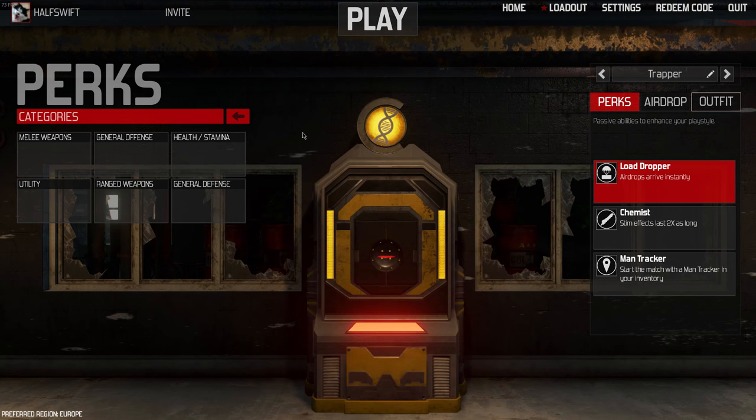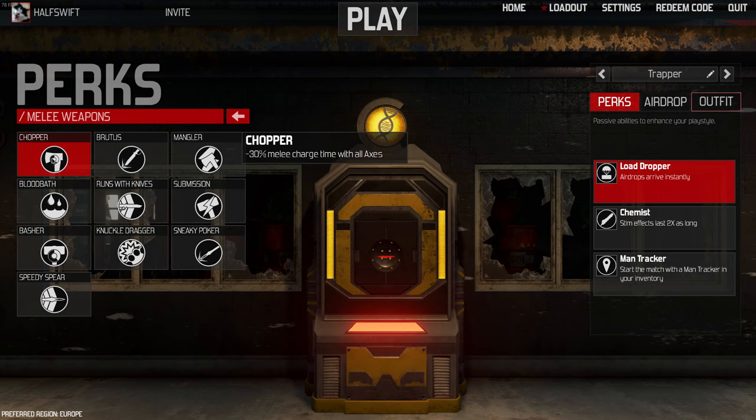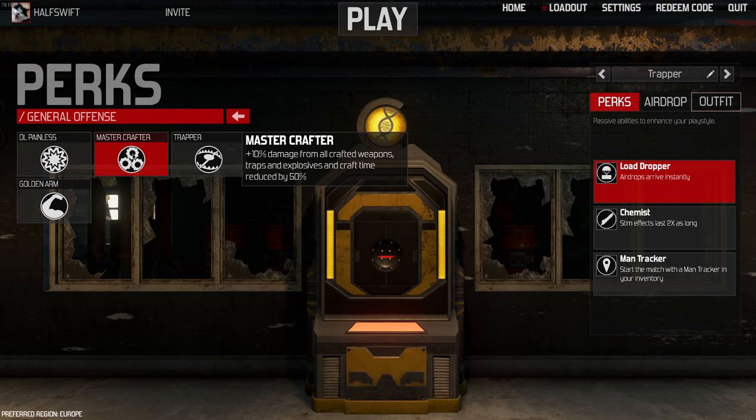Tip 3: Learn the perks. In your loadout menu you can select 3 perks. Perks are abilities you choose for your character to have in a match. You start with every perk available, and you should definitely look into them and understand how they affect the gameplay. Some perks give you more health, others make you run faster, and some mess around with items such as a man tracker or a backpack.